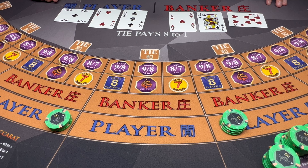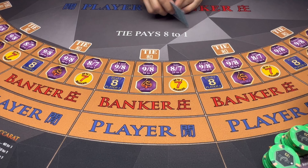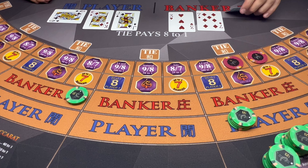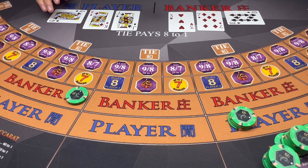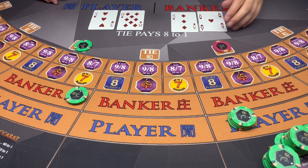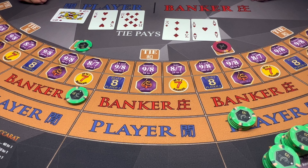Eight — banker wins. Let's go $100 on the player with side bets. Tie. Nine. Nine. Keep the $100 on the player here. Four — banker wins.